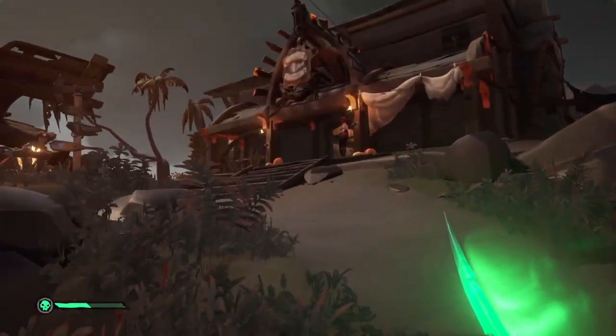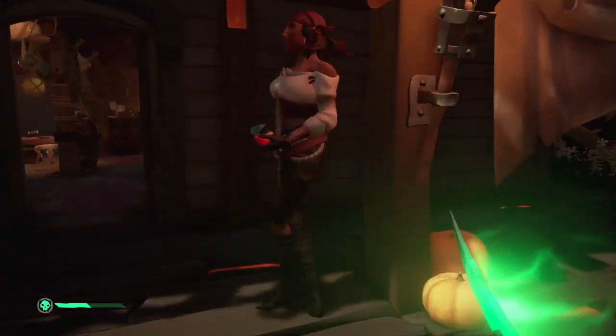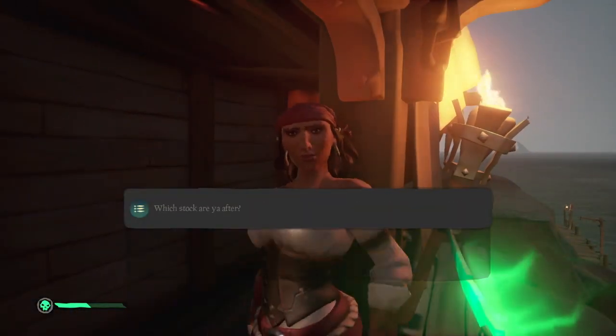'Tavern Talk': this one is the easiest by far. Simply head to an outpost and speak to Lorena, who is leaning up against the post outside the tavern's entrance, and this one will be achieved.